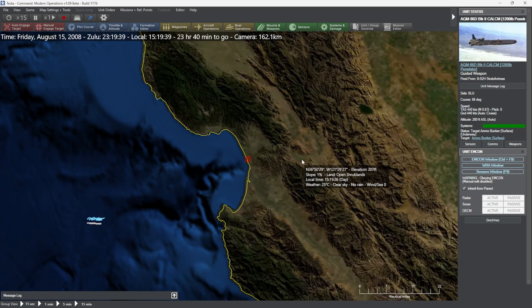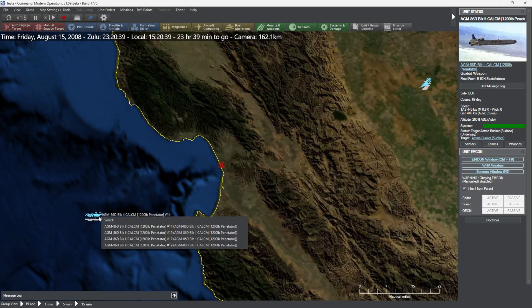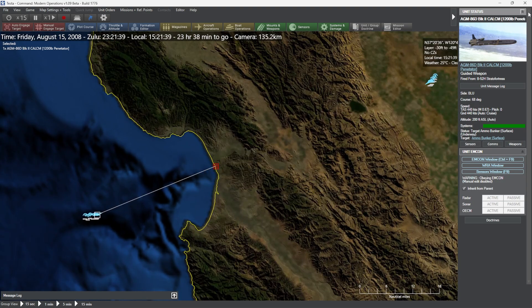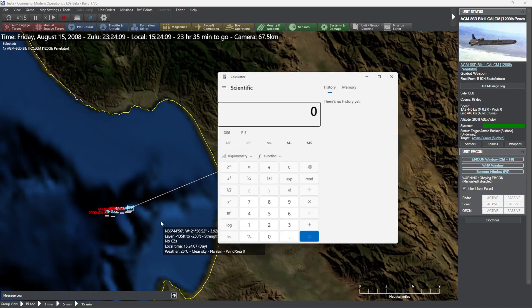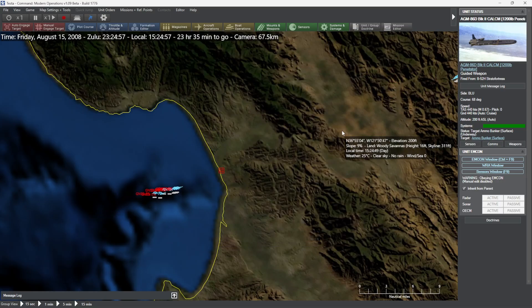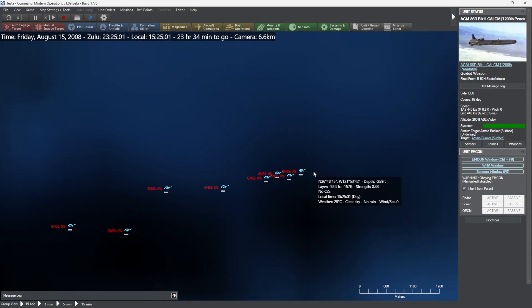Now let's look at the practical consequence. I'll speed up time gently. Our cruise missiles are arriving right now. These are big cruise missiles — getting struck by one is like being hit by a Cessna 182 with a big warhead on the front. As you'll notice, their GNSS warning has reappeared on them. And if I look at the calculator here, you can see we've completely lost satellite signal.